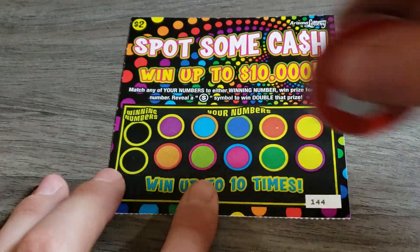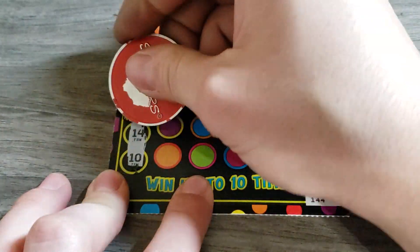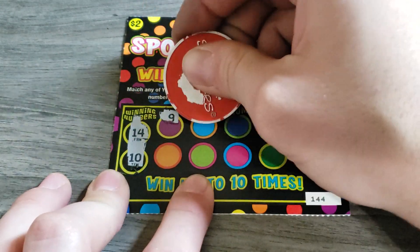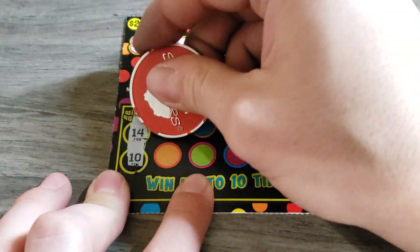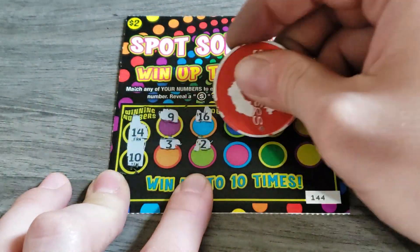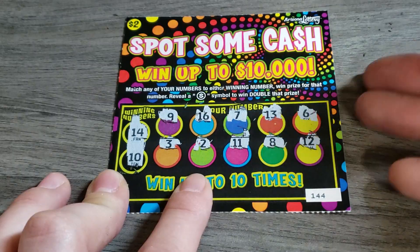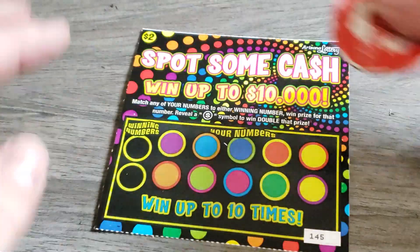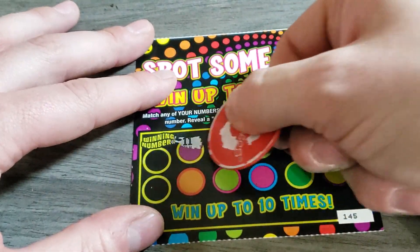I'll take it — two bucks out of ten, I'll take it. 14 and it's — not on that one. Alright, let's take it. Guys, 145 — let's go symbol hunting, can we find a symbol?